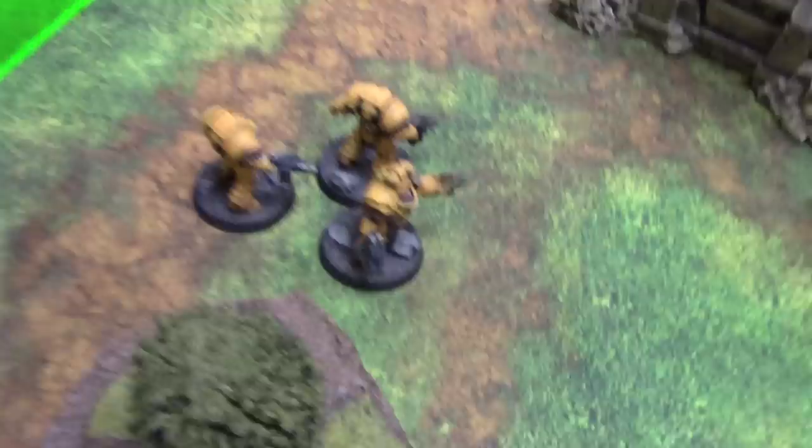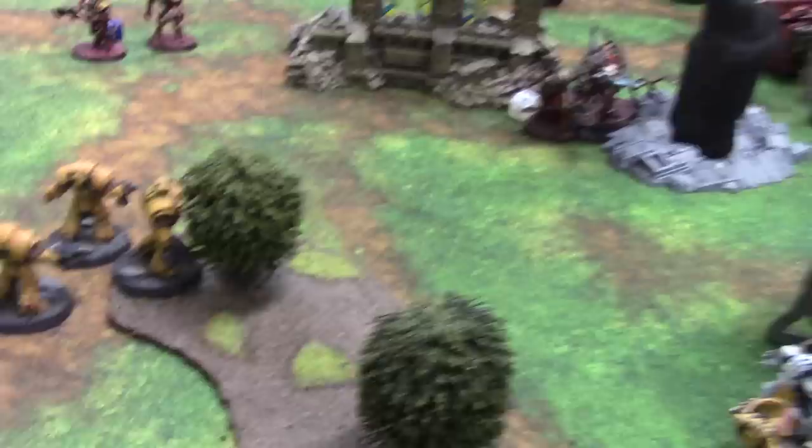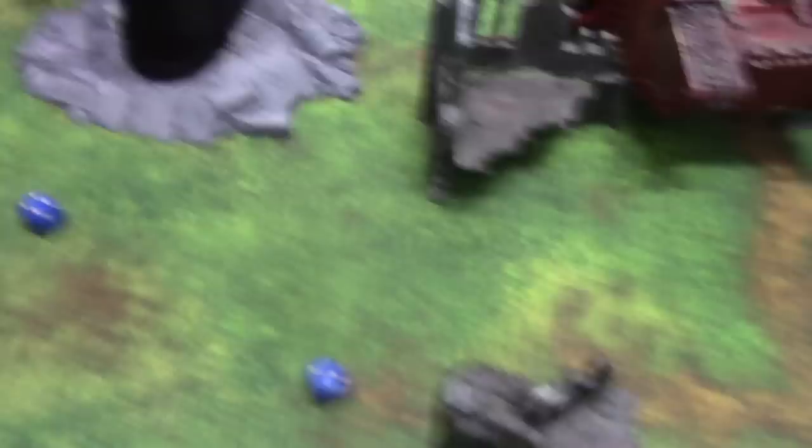At the end of the movement phase these Terminators are bravely running away — gone back 3 inches. This squad has moved forward and gone after these. I'm going to take a bit of a risk and leave the heavy support squad up there. They will take some hits from the fire but I don't really want to move them. These guys over here have gone to this objective, still quite close to the Land Raider. Three fire hits on the heavy support squad — 2 wound — 3-plus saves — one dies.